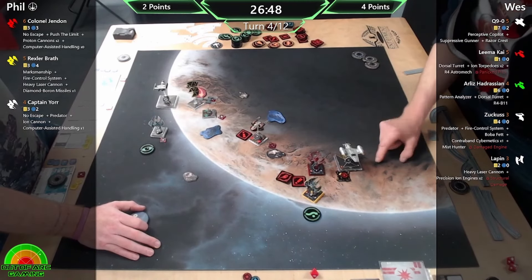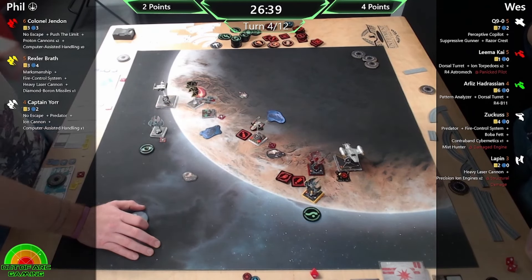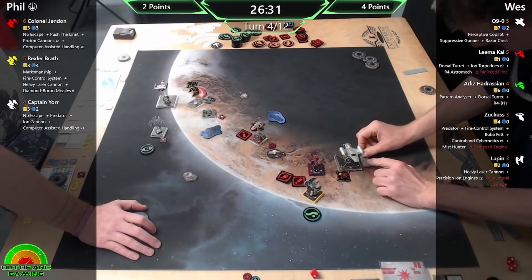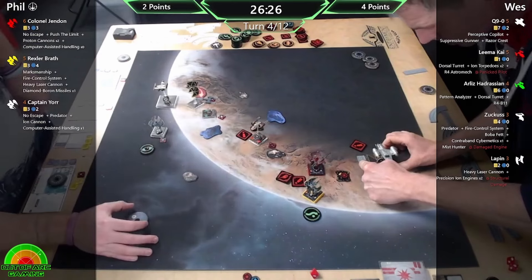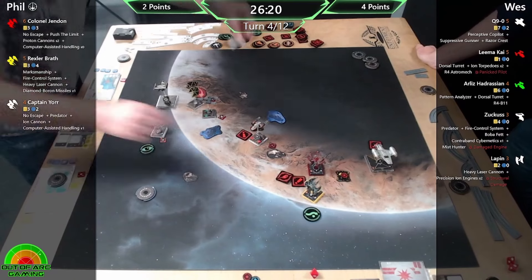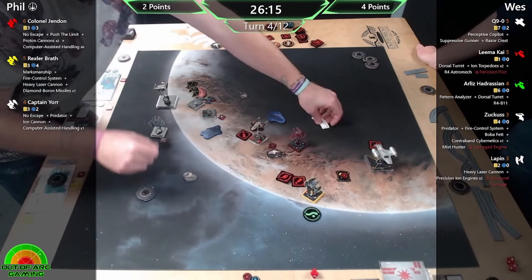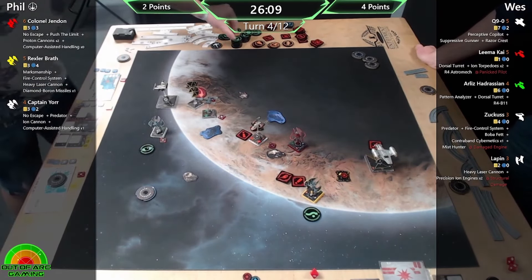We look at the points at the moment - it's two points. You're technically losing but it really doesn't feel like it. You've taken three damage across your whole list and you've nearly taken out... unfortunately Zuckus is still stressed, he's not in a great spot. Lapin has Structural Damage and has taken two hits as well. There are a lot of points up for grabs for me. Achieving a one-forward to get the shot and leave them - probably take them out.